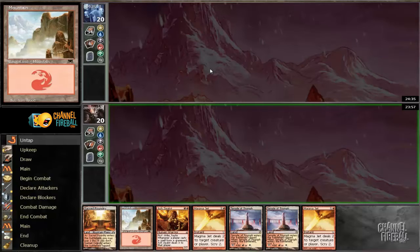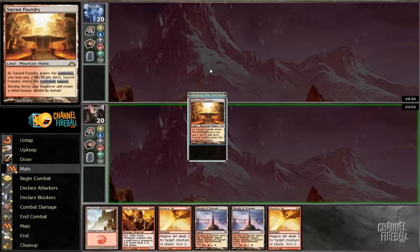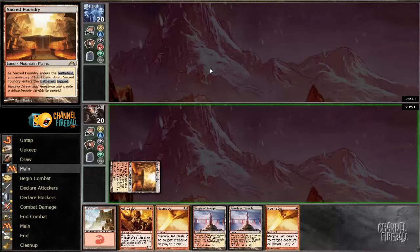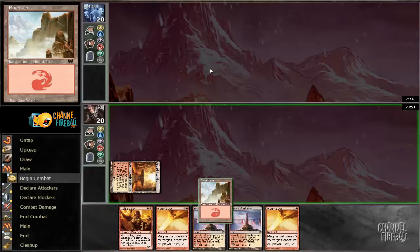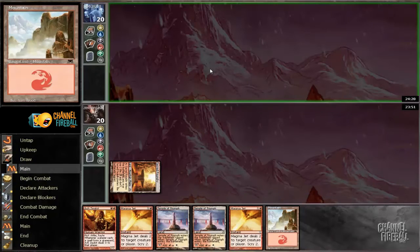The longer you can hold your scry effects, the more powerful you are. Scrying on turn 1 against an opponent I have no idea what he's playing is just a bit crazy. If I had a Shock on top, Shock is either really good in some matchups or really bad, and I wouldn't know what to do. So the longer I can wait, the better — especially with scry, you always just want to wait longer.